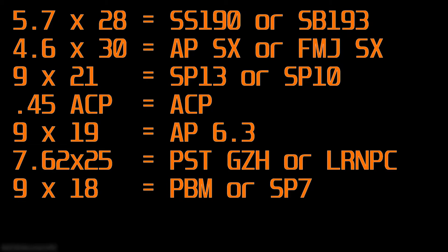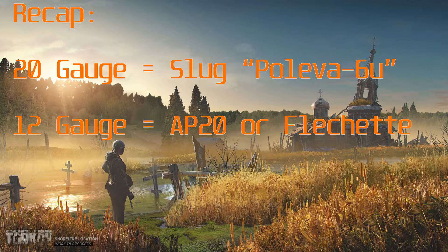For 7.62x25 I wouldn't use it, or I'd just go with the highest penetrating or most flesh damage round. For 9x18 I would go with PBM or SP7 for flesh damage. For the 20 gauge I would go for Slug Poleva 6U — probably butchered that — I think that's the highest penetrating one you can get. Not fantastic, only goes up to level 2. For 12 gauge I'd go for the AP20 or the Flechette rounds. Either one of those and you could probably take out some mid-geared people. You're not going after heavily armored opponents with a shotgun because shotguns just aren't in a brilliant place right now.